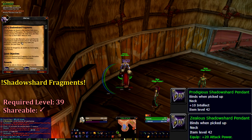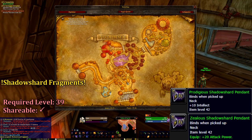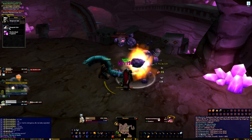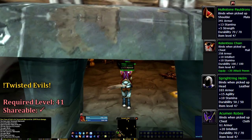Our final Horde quest can be found in the Valley of Spirits of Orgrimmar. From Uthulnay, we can pick up Shadow Shard Fragments. This quest requires us to collect ten Shadow Shard Fragments from any of the elementals found within the dungeon entrance.